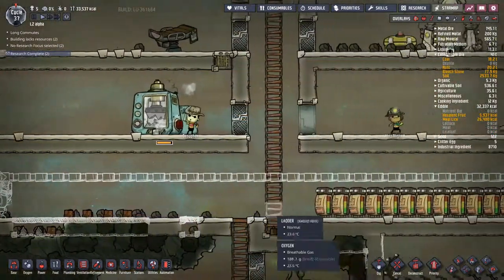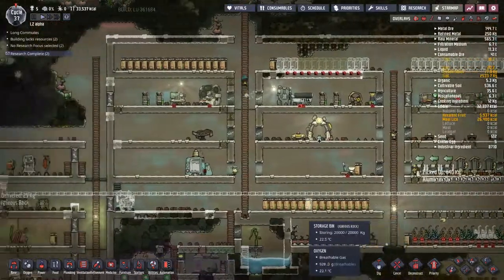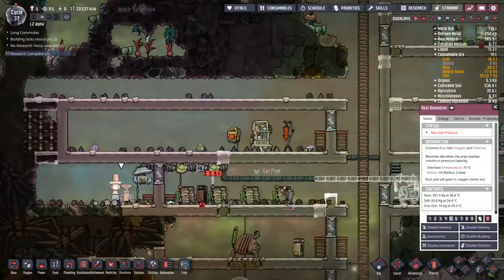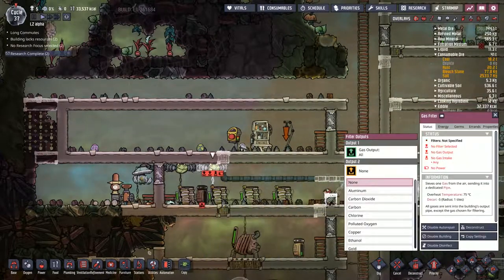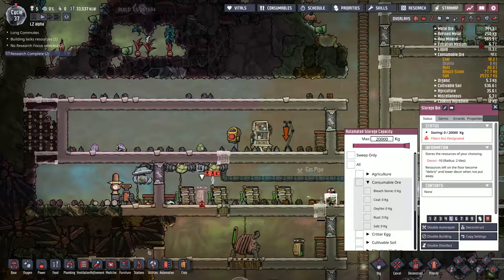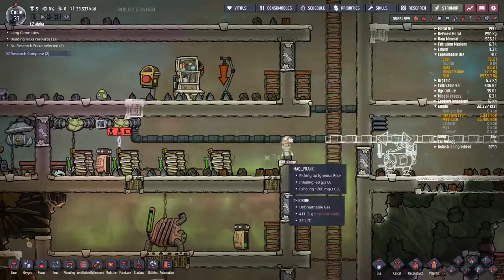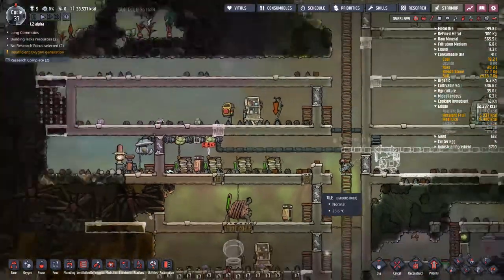That's the gas pipe I want, and we're just going to cancel that build. So I'm going to get back to just letting these guys do their thing. Look at that — Mad Frank immediately on it. So this machine here converts rust and salt into iron ore and oxygen. First I need to go through and de-chlorinate this, but I also want to go through the consumable and we want to have salt and rust kept right here. That should mean there's less moving about that is necessary. I'm not sure whether we want to put a doorway up here or just let all the gases flow.